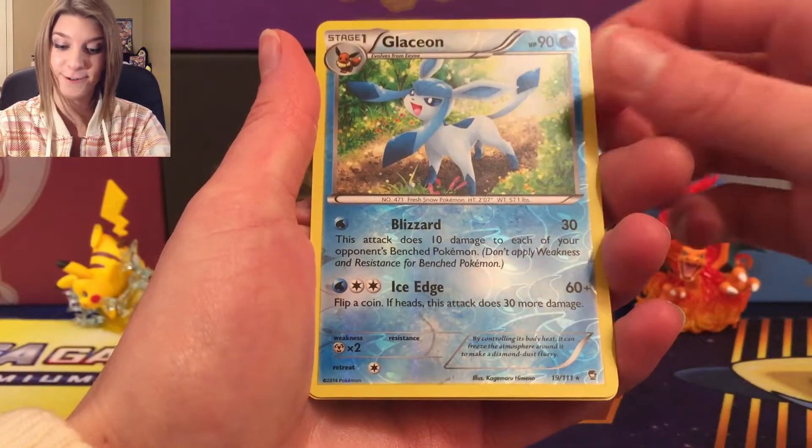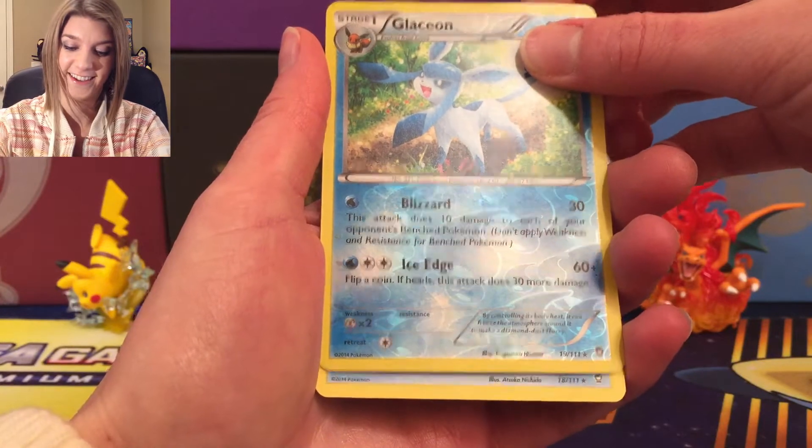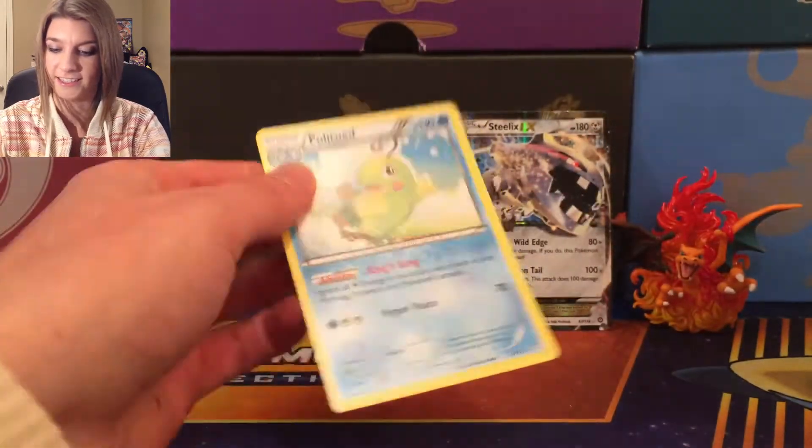Reverse Holo Glaceon — oh, that's cool! And our rare is a Politoad — nice.